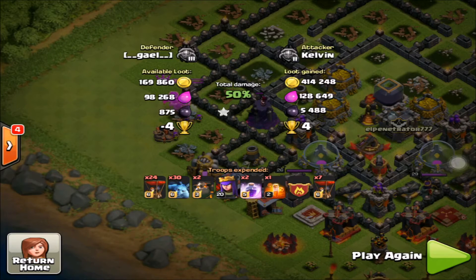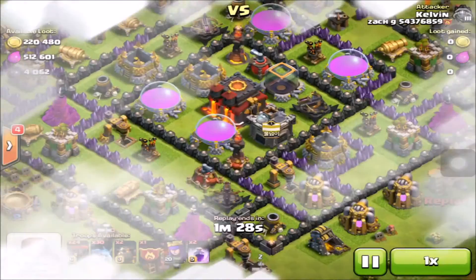We got 414,000 gold, 128,000 elixir, and 5,400 dark elixir. That is just an insane amount of dark elixir.